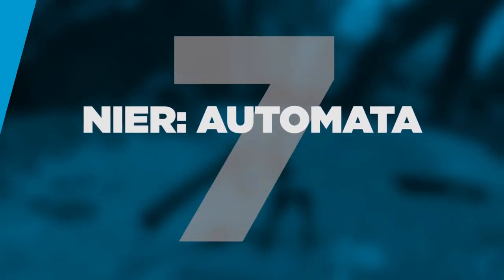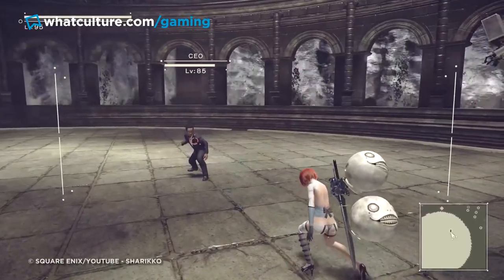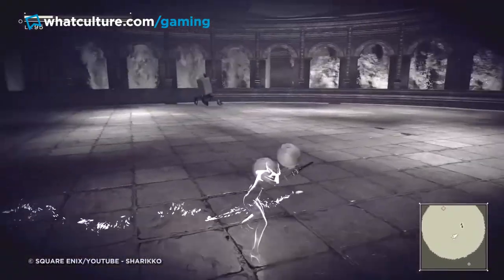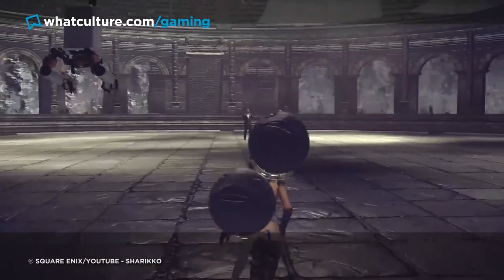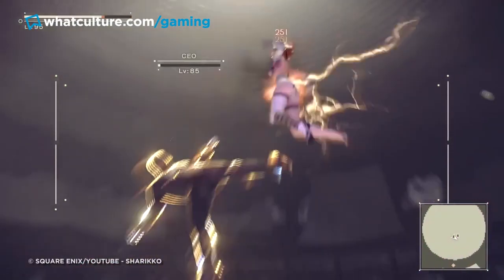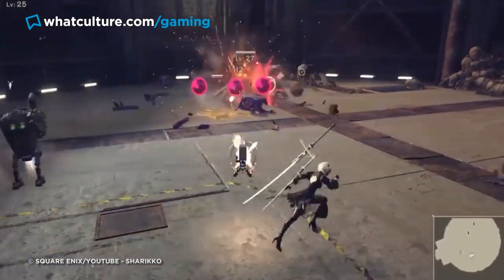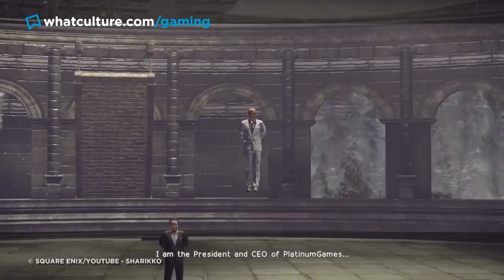Number 7: Nier Automata. I absolutely adore Nier Automata. This is a title that is completely unafraid to just be itself, and the sheer confidence it exudes in its brilliant battle mechanics and utterly insane storytelling pulls the player down the rabbit hole, making for one of the wildest experiences in recent memory. After all, what other games let you battle the CEO of Platinum Games and Square Enix themselves? Not that many, I'd wager.